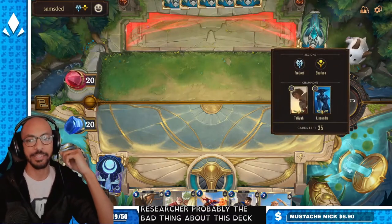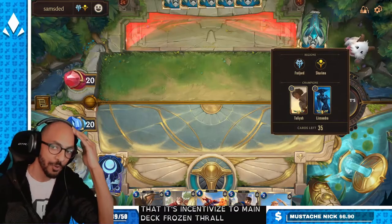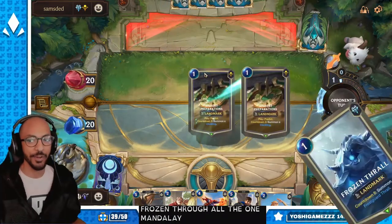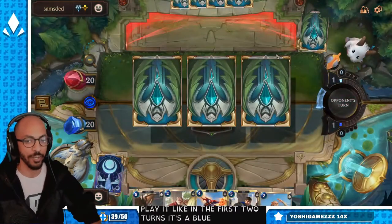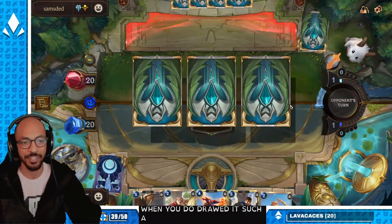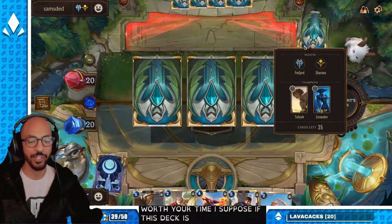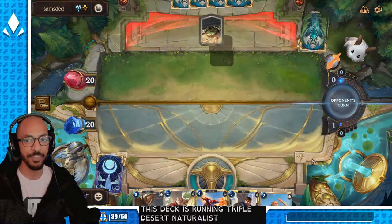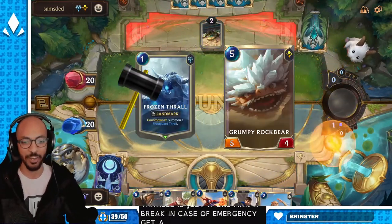The bad thing about this deck is that it's incentivized to main deck Frozen Thrall, and Frozen Thrall, the one-mana landmark — if you don't play it in the first two turns, it's a blank card when you draw it. Developing it isn't worth your time. I suppose if this deck is running triple Desert Naturalist, then Thralls is just a one-mana break-in-case-of-emergency Rock Bear type thing.